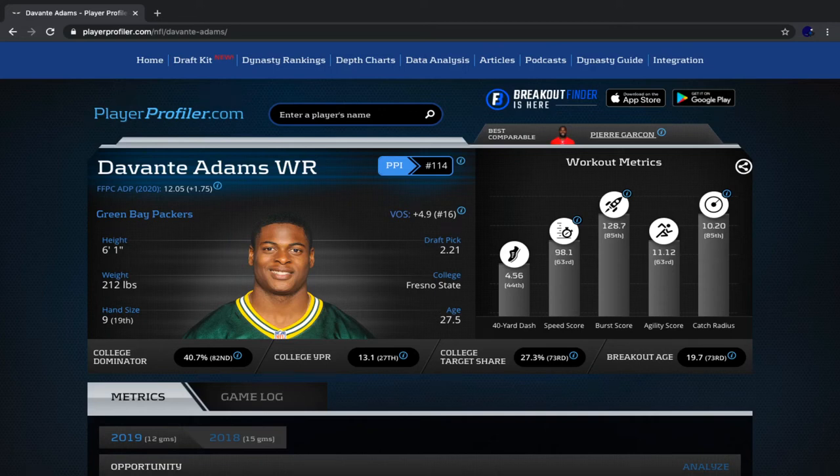Yo, what is going on, Fantasy Addicts? I'm your host ThatFantasyAddict, and today we are going to be comparing Devontae Adams and DeAndre Hopkins for fantasy football, deciding who should be taken first, where should they be taken, all that kind of stuff. We're going to do this for best ball, for regular redraft, and for dynasty, so no matter what scoring settings and league format you are in, I'm going to help you decide which one to take, where to take them, and how much they're worth.